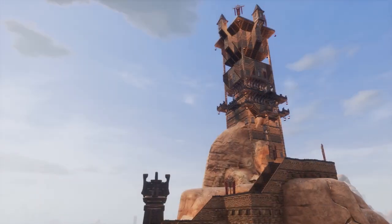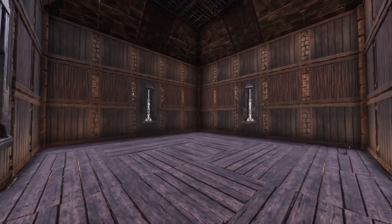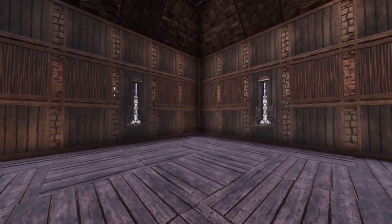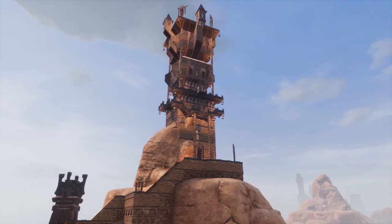For today's video we are back at the testing tower on the public beta client, where I've included a new room that we'll be using to keep our treasure hordes safe. Seeing as Chapter 2 will introduce a revamped purge that will be going straight for this treasure, it might be wise to put it somewhere safe right at the heart of your build, rather than suspended above the ground as it is here.